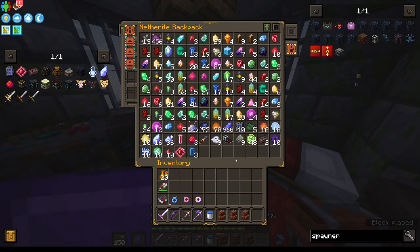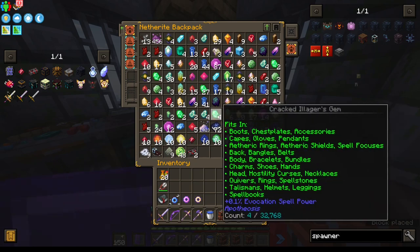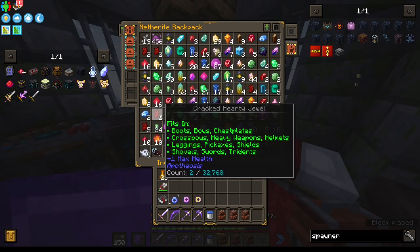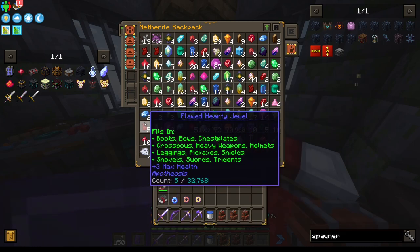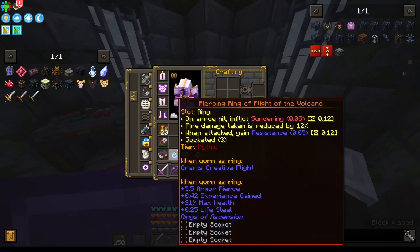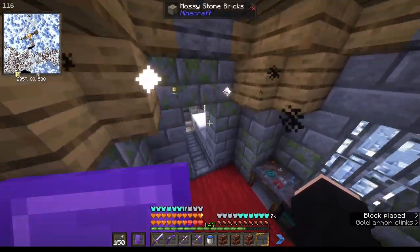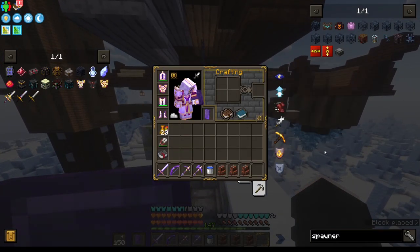I'll grind for the stuff to upgrade all this later, but for now getting the rings and gems is just boring so I'm going to leave it. The jewels aren't even that good anyway — we'll just plop all this stuff on real quick. Now we have creative flight, we can't die, and we have all this gear, which is actually dope.